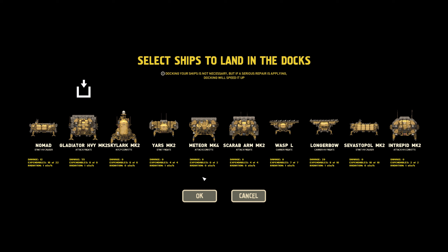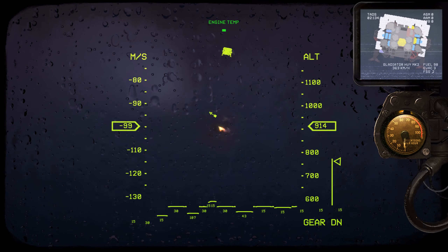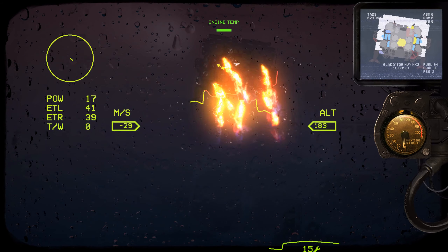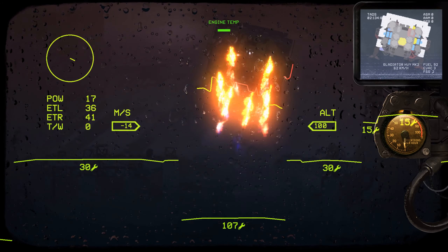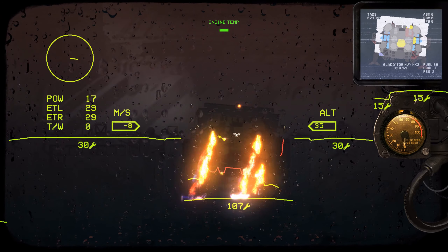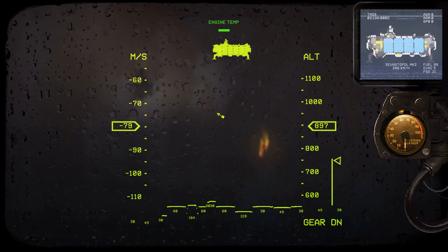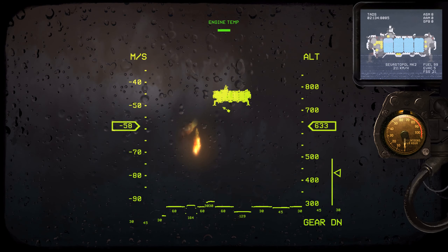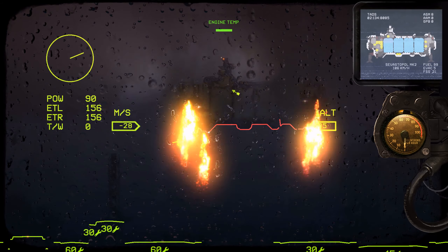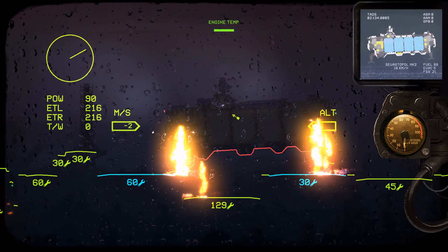I'll land the Gladiator in the Sevastopol for now. Beginning final approach — this thing really falls like a brick. 500 meters, 300 meters. The radiation never really came into play — maybe it only comes into play if you start using nuclear missiles? We can get the 60, 129, the 30, maybe the 45 as well. 100 meters — touchdown confirmed.